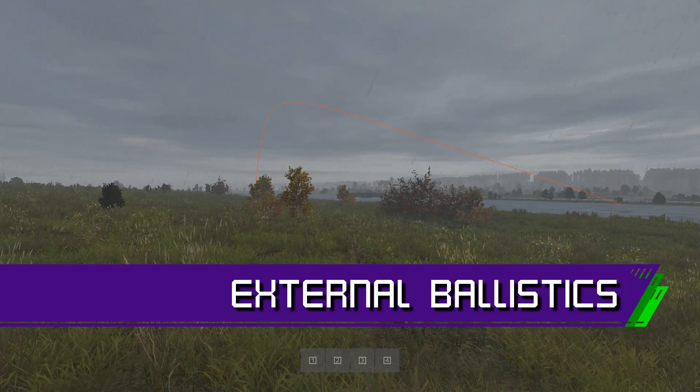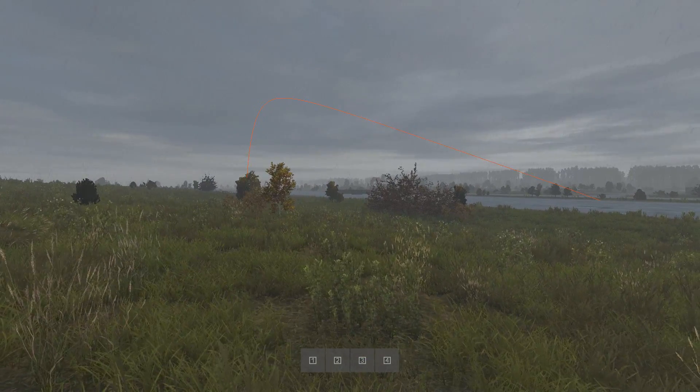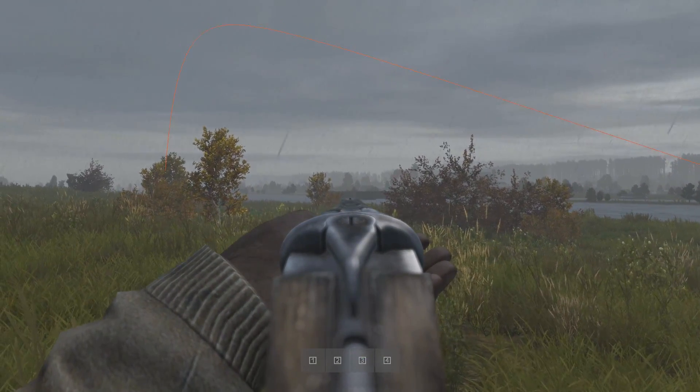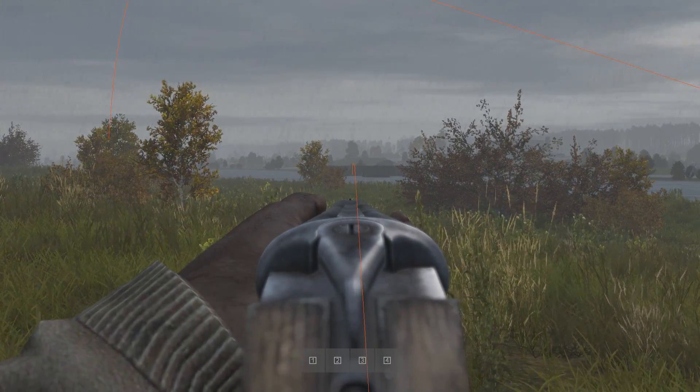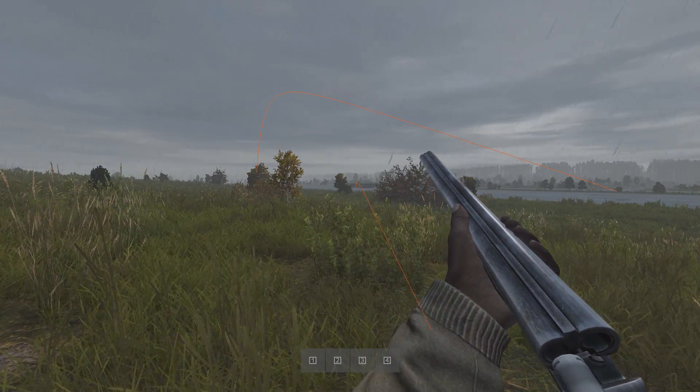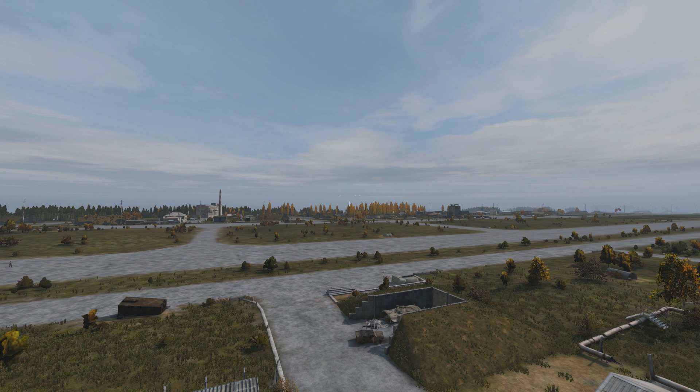Deep within the game files there are numbers which determine the initial speed, air friction, calibre and damage of a bullet once launched. These numbers are based on the ammo type and sometimes the barrel length of a weapon. To show you how two different ammo types behave in the same gun, I've put a rubber slug and a regular slug inside a double barrel shotgun and changed the fire mode to fire both shots at once. With both slugs fired and projectile lines drawn, we can see that the regular slugs go almost twice as far as the rubber slugs.